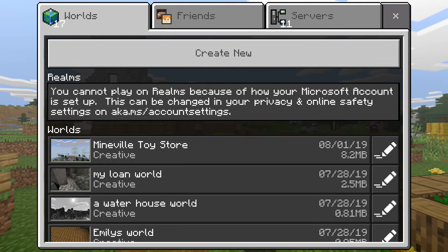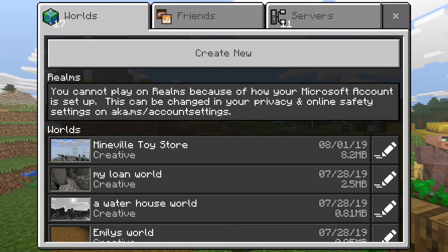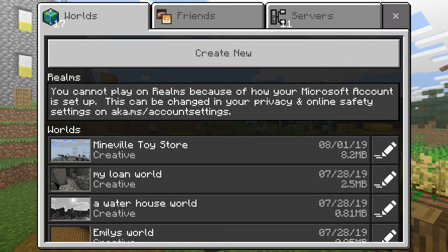Hi everybody, today I'm gonna show you how to make something with a chest so that you can put raw food in the top chest and it will be cooked in the bottom chest.